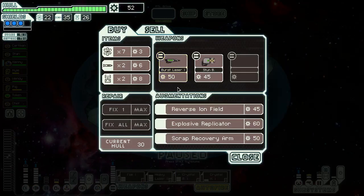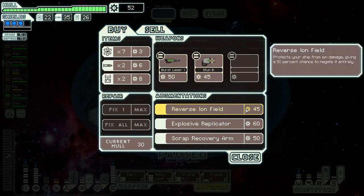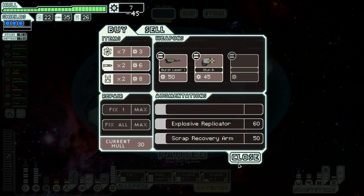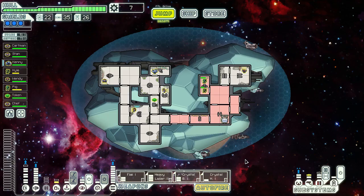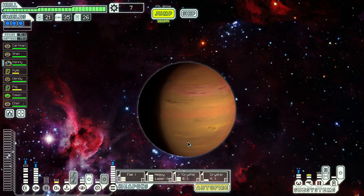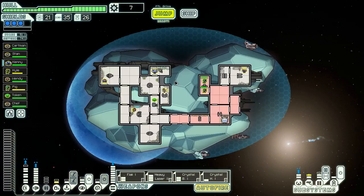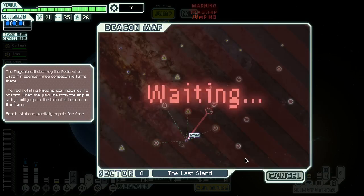Might have something cheap and useful. Reverse iron field — why not? That's the kind of thing we can use. Jump to the base. You're prepared to face the flagship. Healthy enough — just wait here.